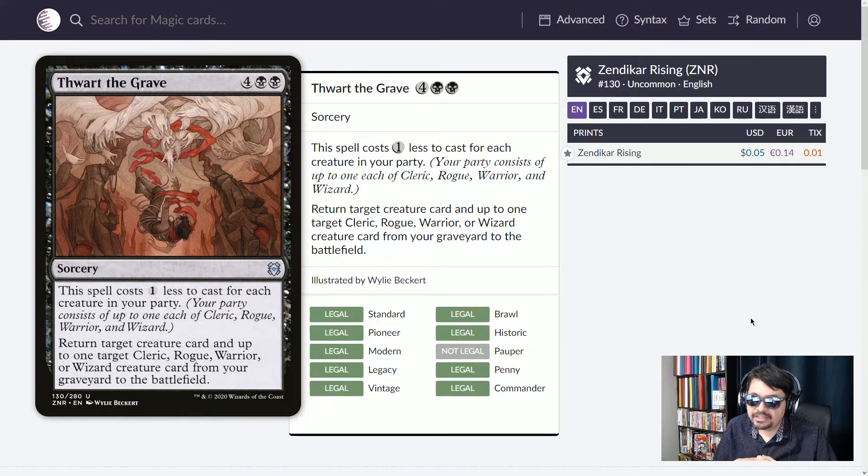And lastly in graveyard fun, Thwart the Grave with some of the most amazing artwork by Wiley Beckert. Six mana sorcery with cost reduction — this spell costs one less for each creature in your party (cleric, rogue, warrior, or wizard). You can reduce this all the way down to two black mana with a full party. Return target creature card, and up to one target cleric, rogue, warrior, or wizard from your graveyard to the battlefield. More cards out of the graveyard, more good.